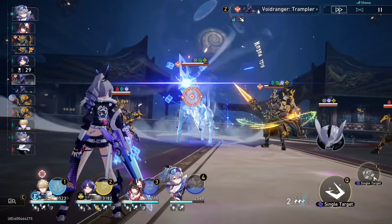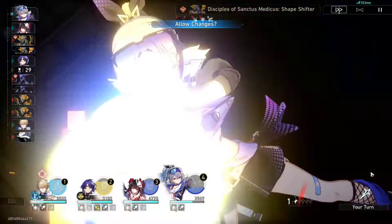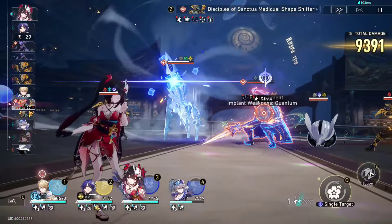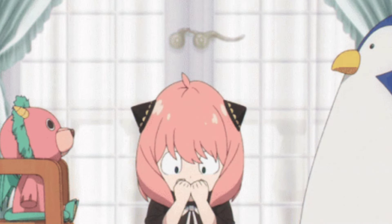We'll be talking about a few things about Jepard: his talents, his skills and everything in his skill tree, his best lightcones, his best relics and planar ornaments, his best team comps, his eidolons, and things you need to consider if you're using Jepard.